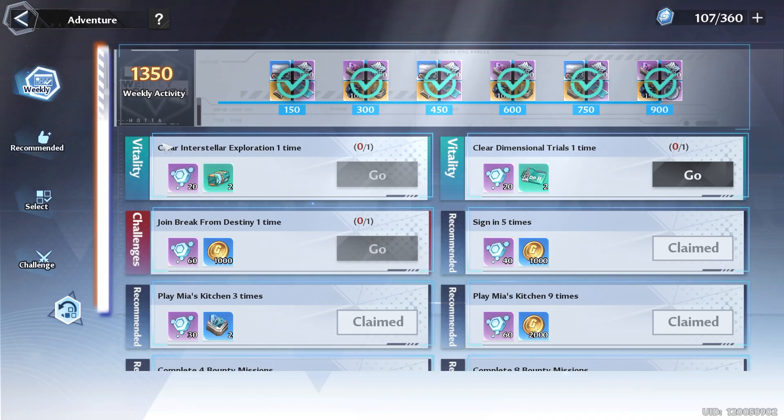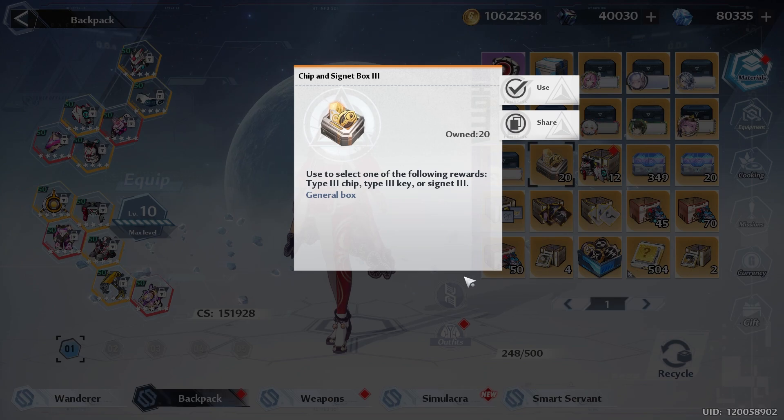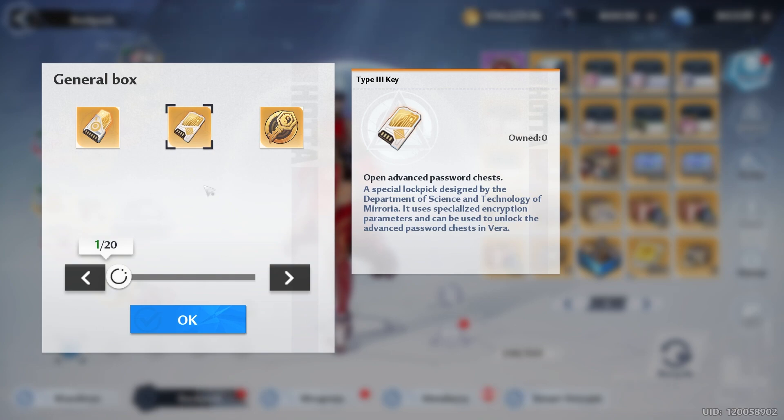Then we got our weekly tab. You want to make sure you do enough things down here so that way you can get everything up top, and you want to make sure that you do the missions that offer keys. But try not to open up all of your signet boxes and choose domain 9 keys, because remember, you do need some vera keys for the domain expedition.